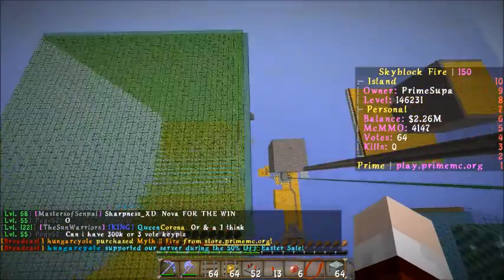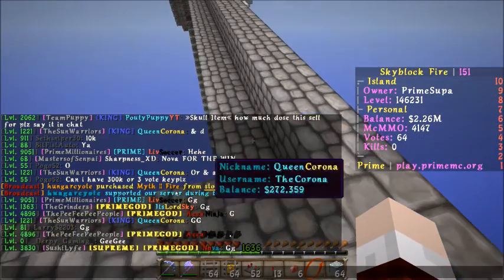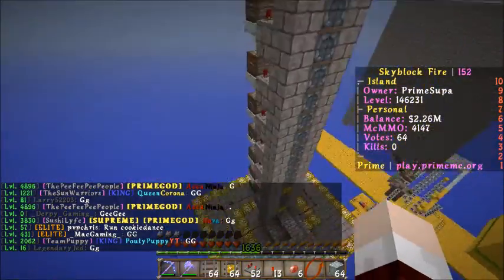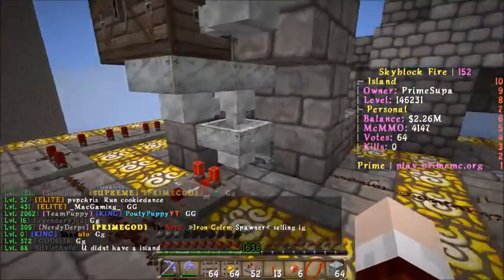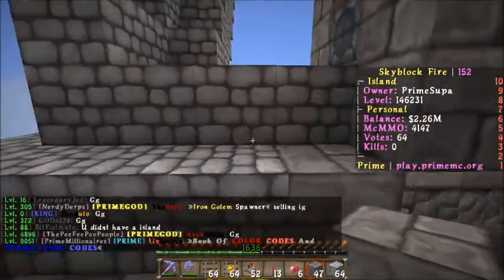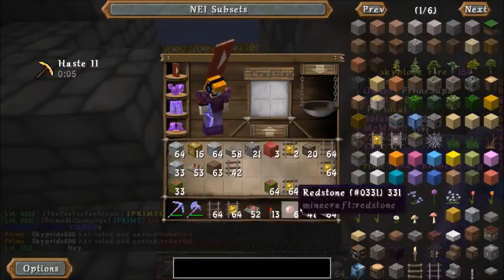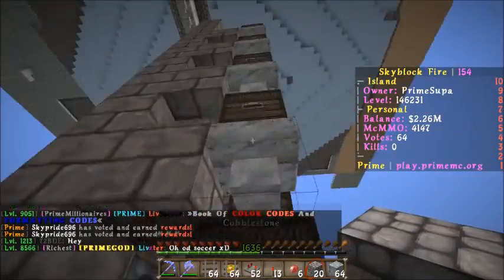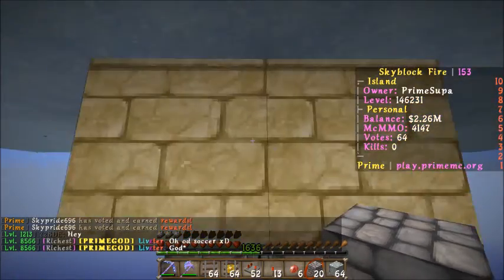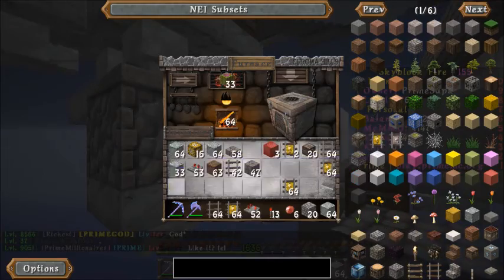Anyway, how full is this cactus chest? It still needs about one more row, about nine more stacks. Let's go ahead and toss in some cacti here. Go to a furnace over here — somewhere's my furnaces — here. Just toss in some cacti right there.